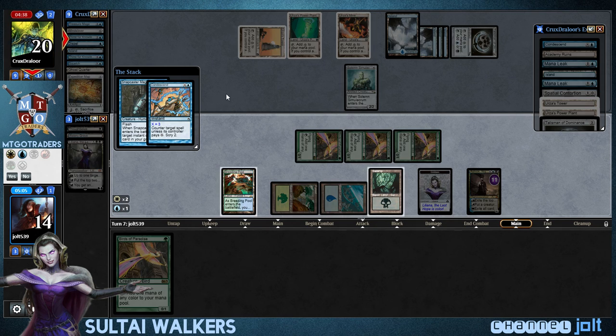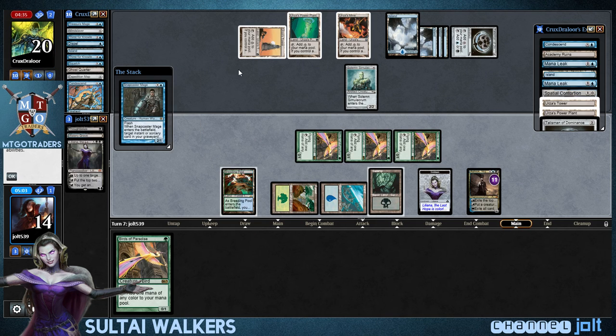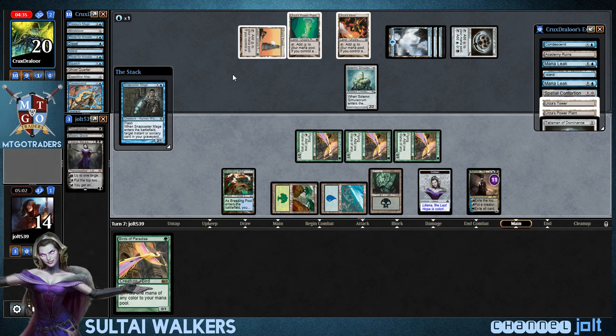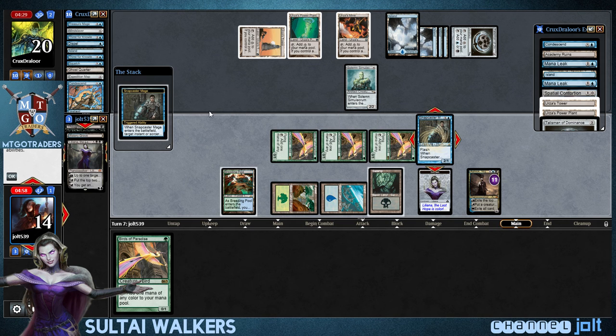Oh my gosh, fighting tooth and nail for this one. We're at the five-minute mark. We're going to pay three. Maybe he's got another Counterspell. But I really don't mind jamming this Thoughtseize right now. It looks like we've got a Counterspell — he tapped for the blue right there. But we're still going to go ahead and fire it off.